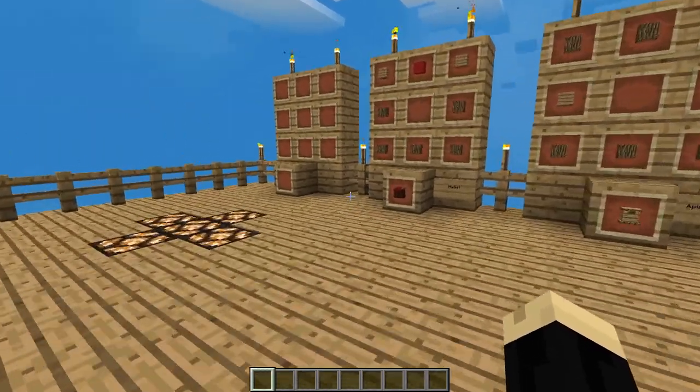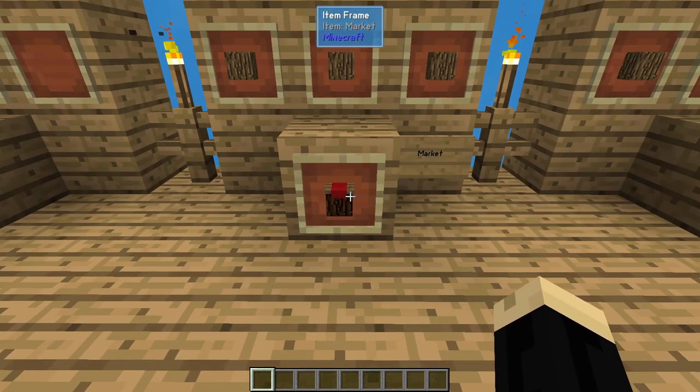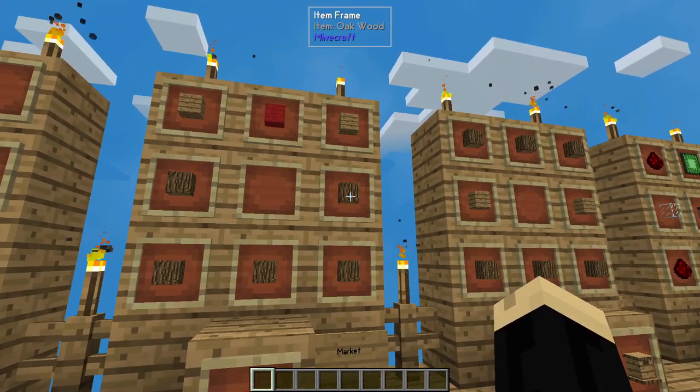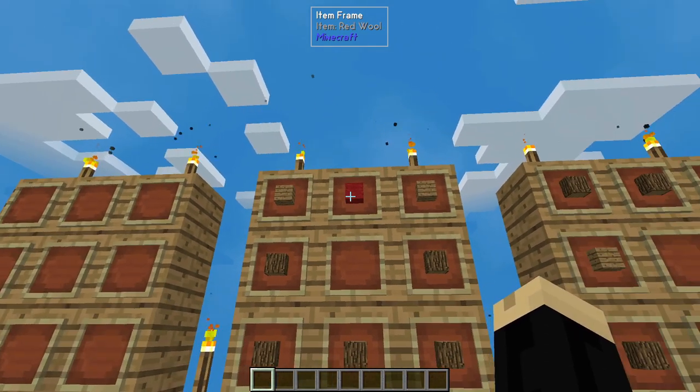A couple of things we're going to need to automate this in the most simple way possible. We're going to start by getting a market. A market is going to be five oak woods, or woods of your choice, two planks, and a red wool.